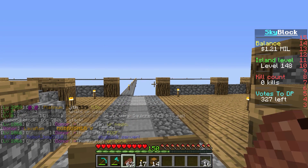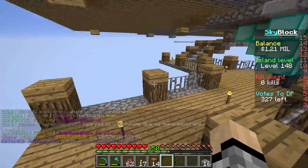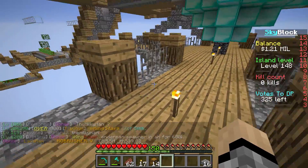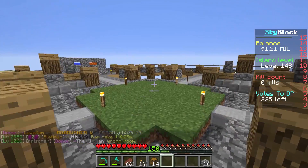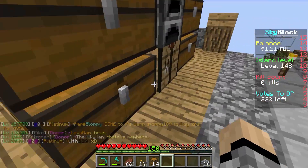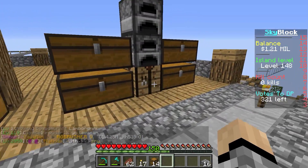In today's episode we're going to be doing a lot of enchanting. I want to get an enchantment setup done over here. We'll have a little enchantment setup and then enchant this diamond pick, this axe, and this shovel. We have 150 levels so we can do a lot. I also want to maybe make some diamond armor and use these custom enchants.